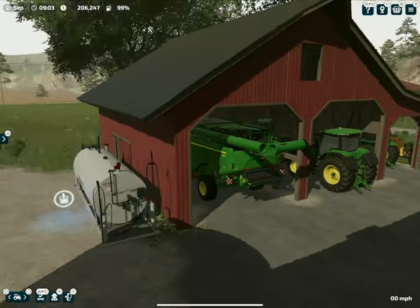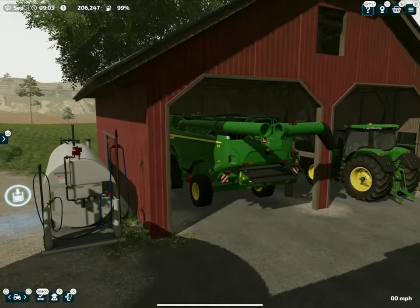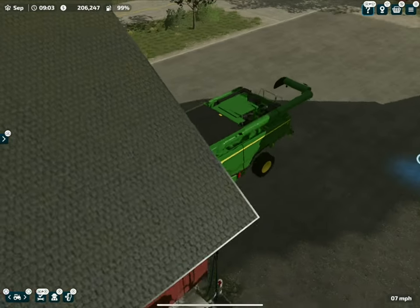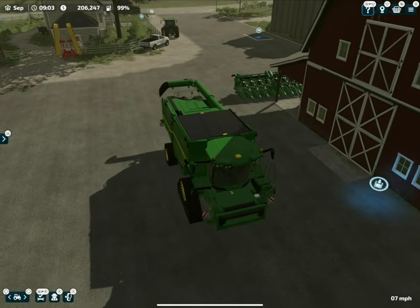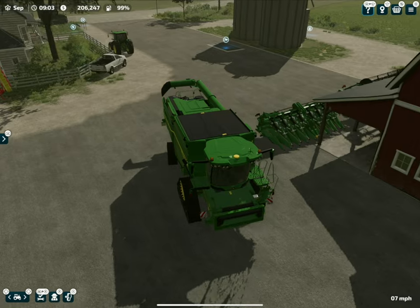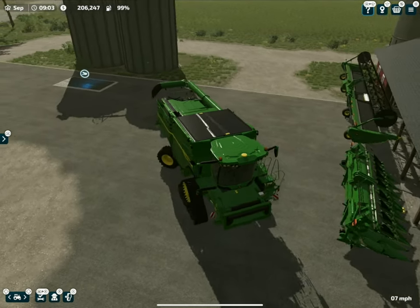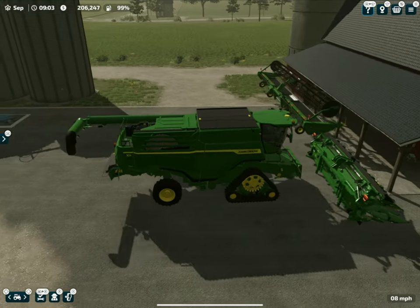Stage one begins — the harvester is ready. We've got our big John Deere X9. We're gonna back this up to our corn header. This is the first time I personally have used a corn header in Farm Sim 23, so I'm kind of excited about this. I may say a few things you already know, but we can experience this together.